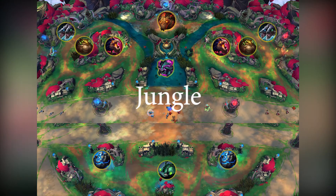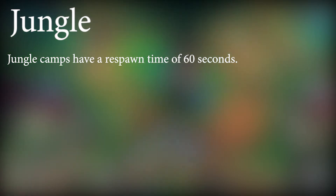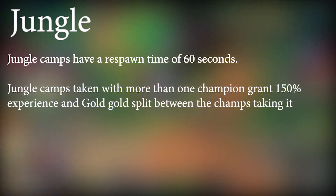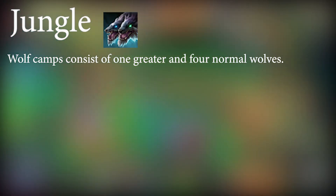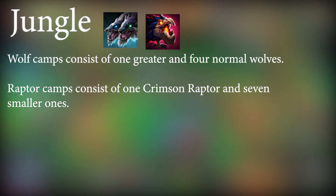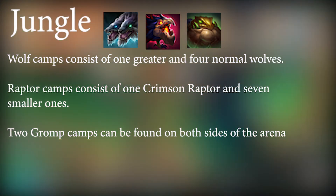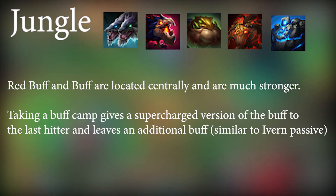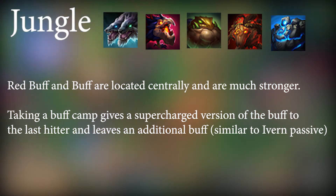The jungle probably has the most changes out of all. Jungle camps have a respawn time of 60 seconds. Jungle camps taken with more than one champion grant 150% experience and gold split between the champions, compared to 100% when taken alone. Wolf camps consist of one greater and four normal wolves. Raptor camps consist of one raptor and seven smaller ones. Two Gromp camps can be found on both sides of the arena on opposite sides of the lane. Red buff and blue buff are located centrally and are much stronger.